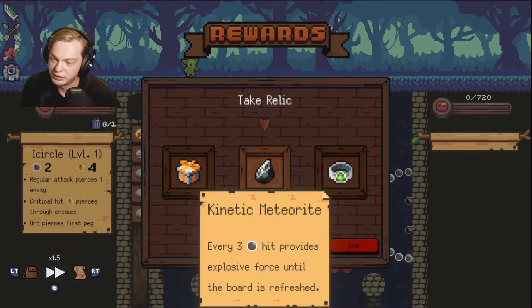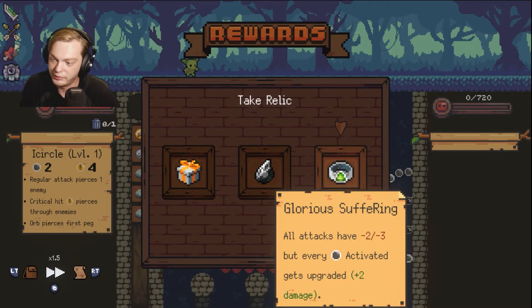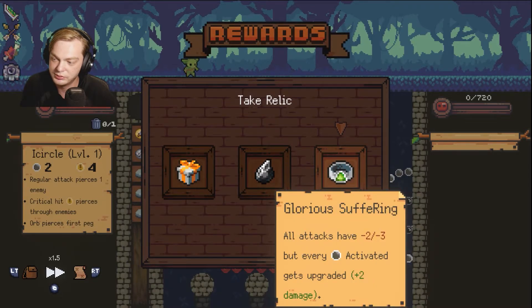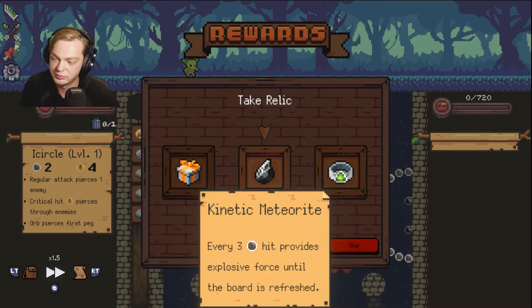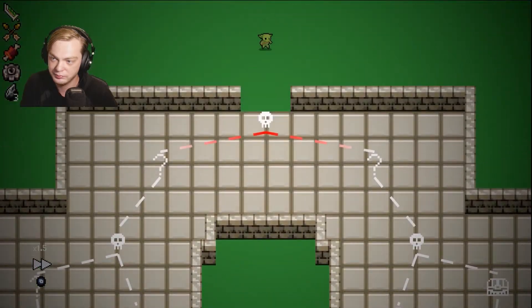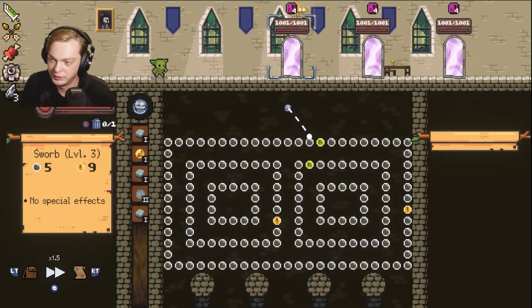It's white and orange. Kinetic Meteorite is great, I love Kinetic Meteorite. Let's go with Kinetic Meteorite because Gifts That Keeps on Giving is not great for what I'm trying to do right now. All attacks have minus... Kinetic Meteorite is the best of those options. Gifts That Keeps on Giving is great for another build.